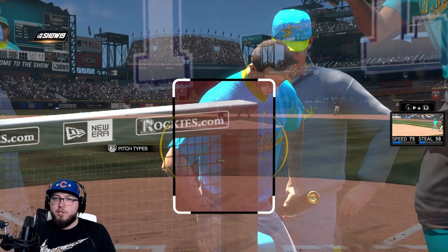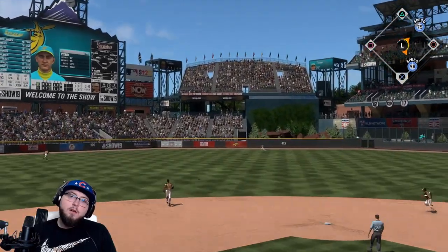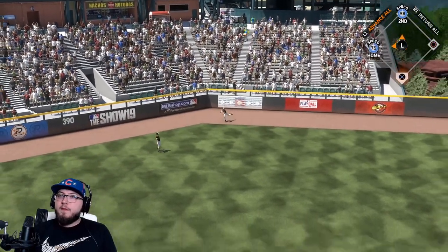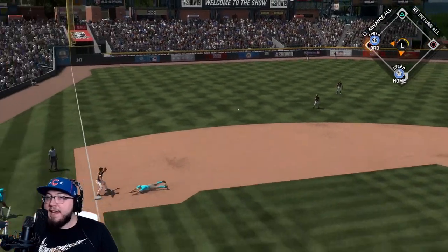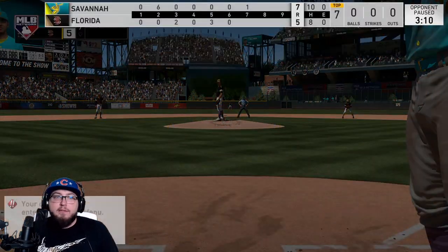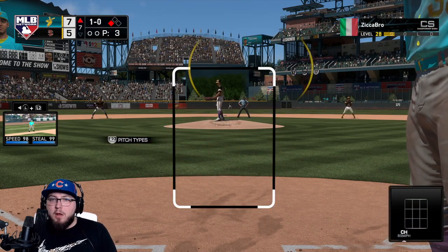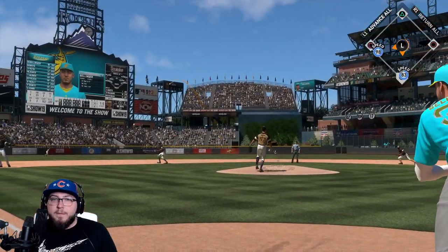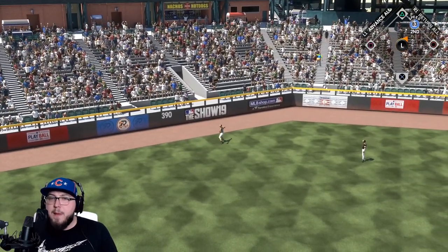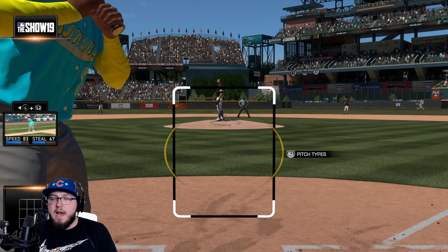Ty Cobb comes in as a pinch hitter — maybe we should have gone Eddie Murray, but Ty Cobb has been a pinch-hitting beast. The ball drops and it's going to be off the wall — Ty Cobb goes to third! He's unbelievable in this game, a triple with 98 speed gives us a two-run lead. Cody B now up, all he has to do is put the ball in play. He gets the ball in the gap past Ted Williams — we have a three-run lead. Babe Ruth is on deck.